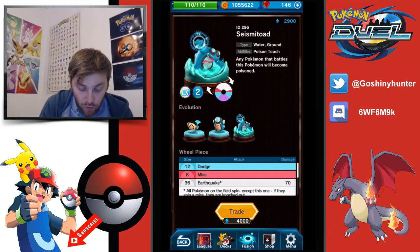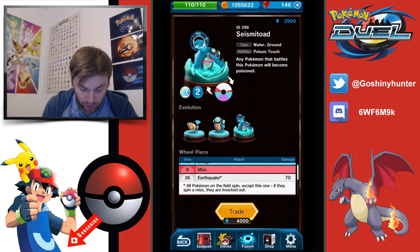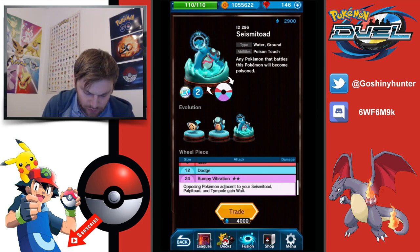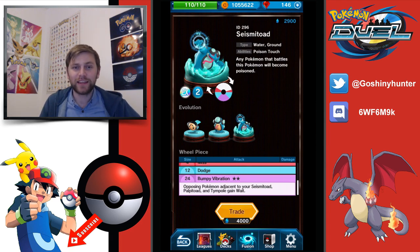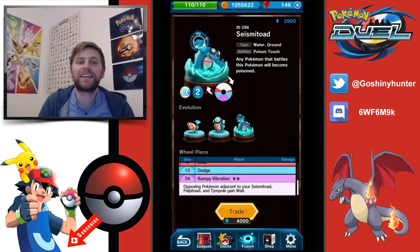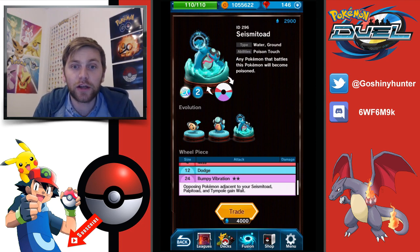Seismitoad is last in the ground types and he's a water and ground type, so we'll see the plus 1 MP going to 3 MP, and also plus 20 to his Earthquake becoming 190, evolving to 100 Bumpy Vibration. Kenny was asking what to upgrade when you put forces to level five — do you go for dodge, earthquake, or vibration? He said dodge, which I think is a pretty clever idea. This Pokemon could be really frustrating to play against because any Pokemon that battles it becomes poisoned. Combined with Toxicroak or Venusaur you know, a poison deck could be a really viable option in this tournament.